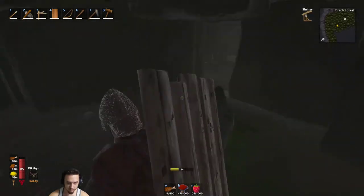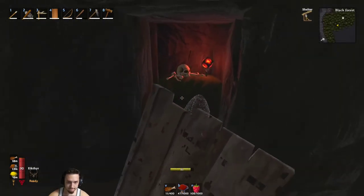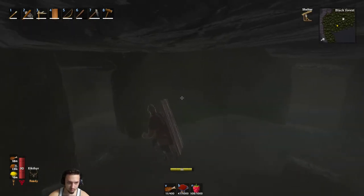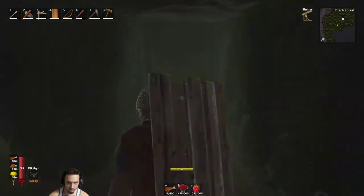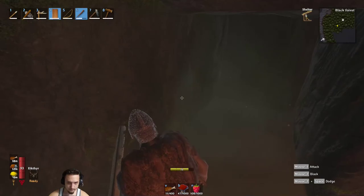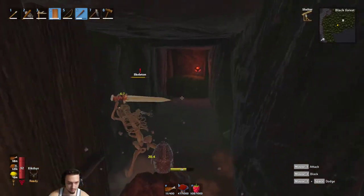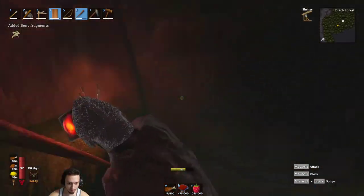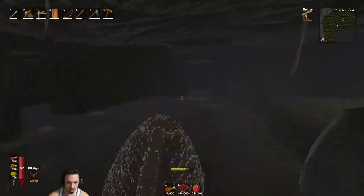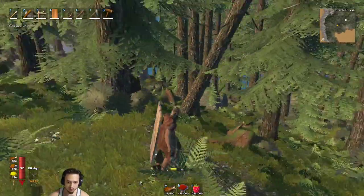I remember when I played this before the Hearth and Home update there was a lot more loot. I can hear a ghost - these guys are a pain. I wonder if I can do damage with a torch. Two dead ends. Maybe this will give us something - oh a skeleton, and one more core. How much do we have? Seven. We need at least ten before we can start smelting.